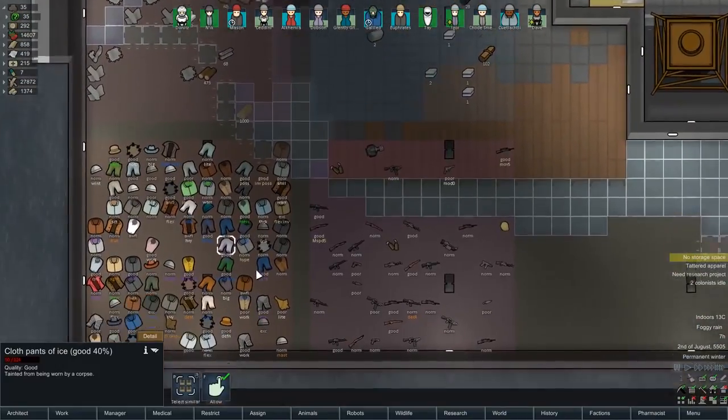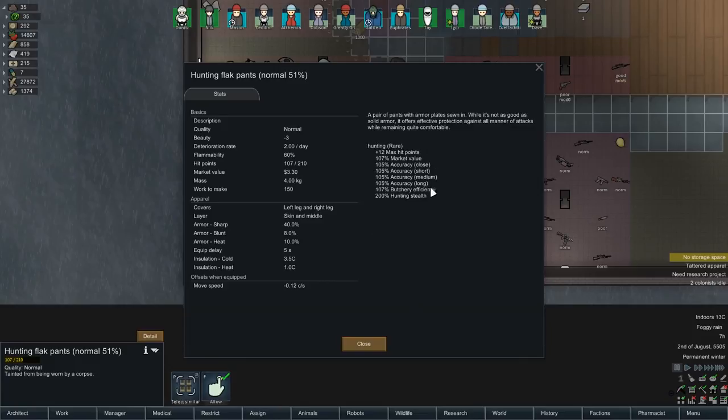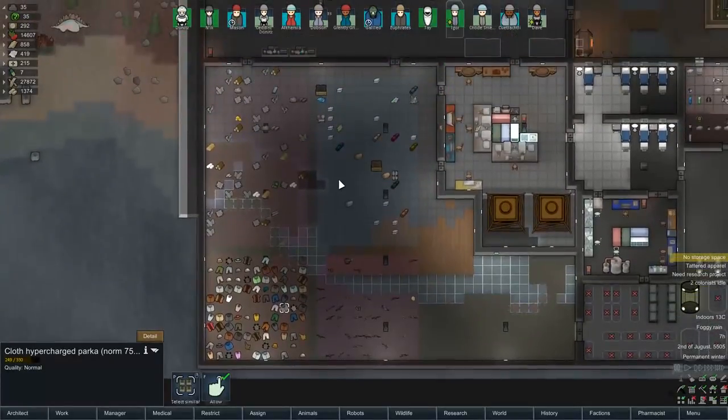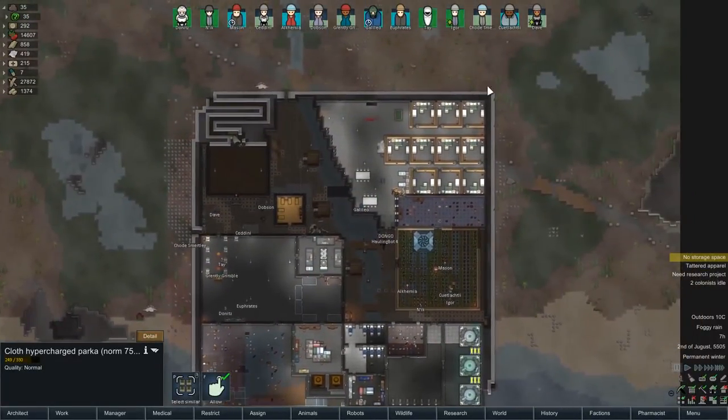Right now I think we might just want to burn a shit ton of this stuff because it's not very useful. One of you pointed out last episode that the apparel is still marked as tainted somewhere. It might be worth burning some of this old enchanted stuff because it's not as useful as I thought - I thought it didn't have the tainted debuff, but apparently it still does. We might just want to torch that.